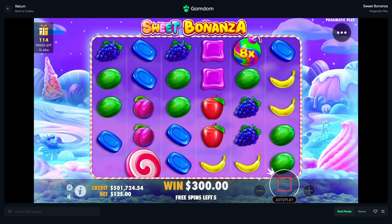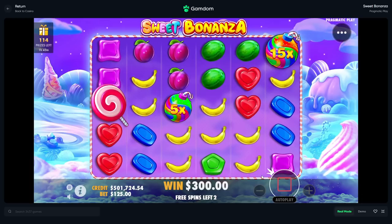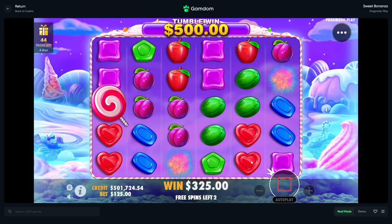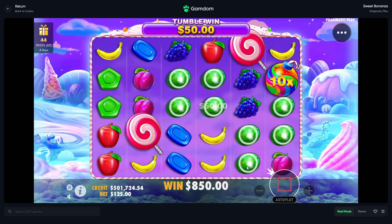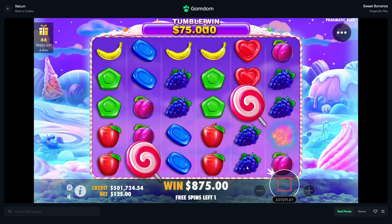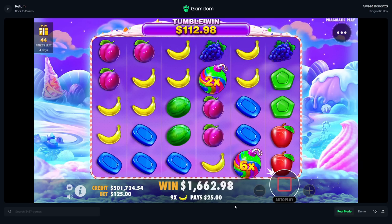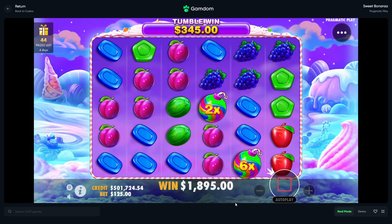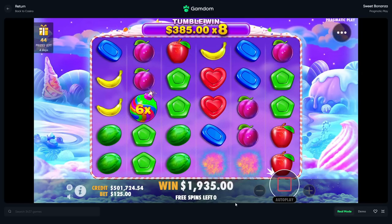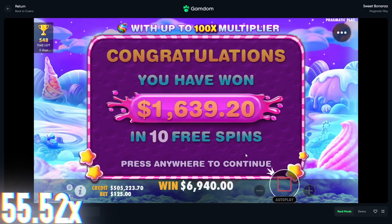Okay, well this bonus — I guess they can't all be great bonuses. A re-trigger would be amazing. No. Blues. Plums, blues. A bigger multi please. Greens — alright, well that saved it. That's fine — not a bad win, 7k.